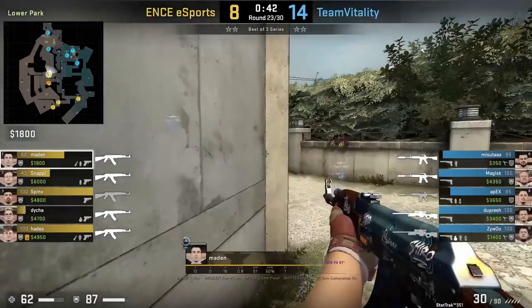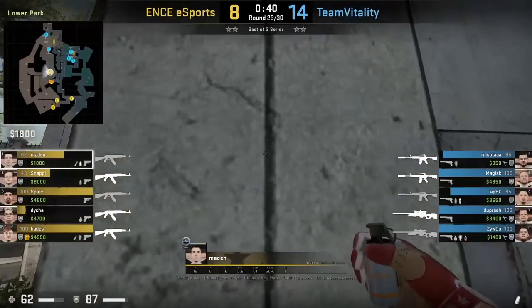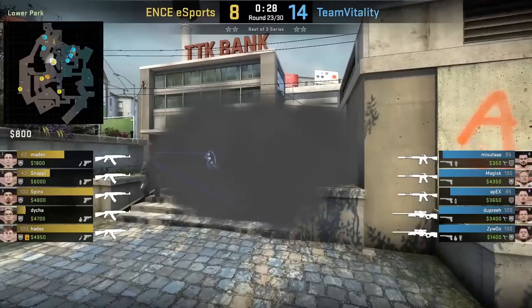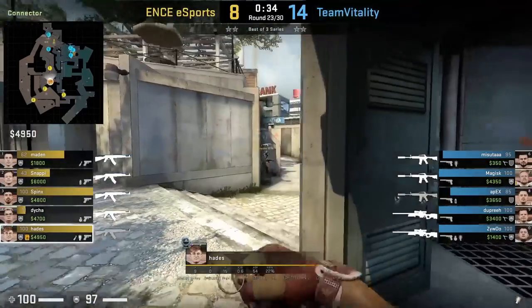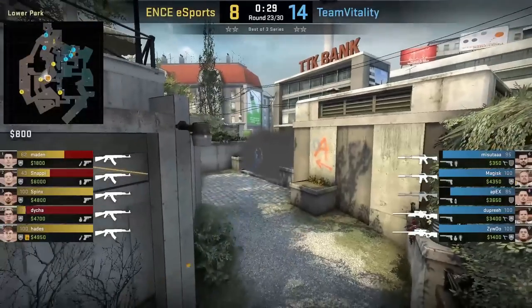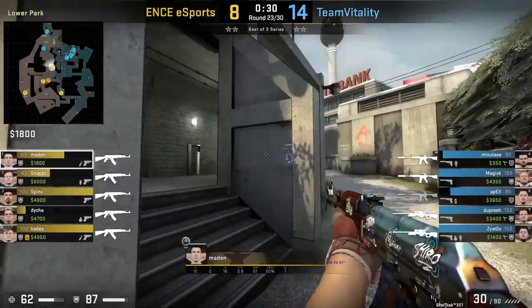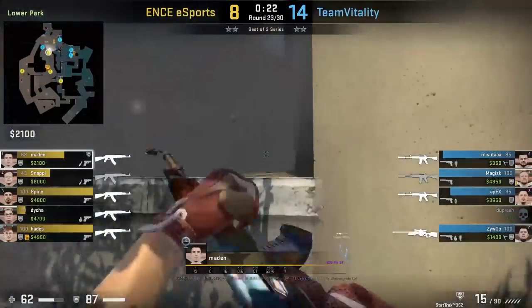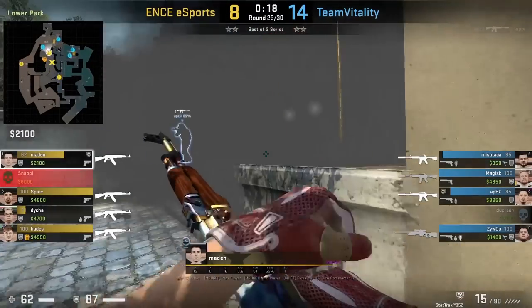Madden throws BIG's overpass A lurk smoke. He will position with the line on the bathroom wall, aims below this black line on the roof, then jump throw. Hades will flash banana for him to push past the divider sandwich wall and he gets the frag onto Dupree who was trying to peek around the smoke. What's nice about this smoke is that it lands deeper than your normal lurk smoke, giving you more room to push up. Madden will also get in the smoke here to molly bank — but as you saw, it does leave him a one-way smoke as well.